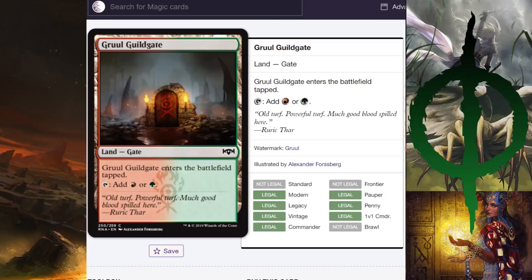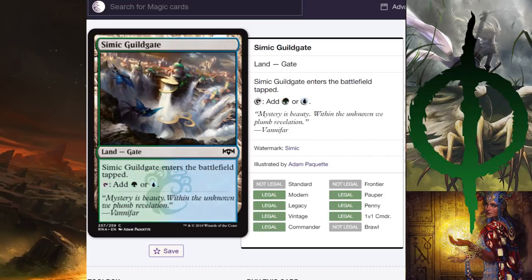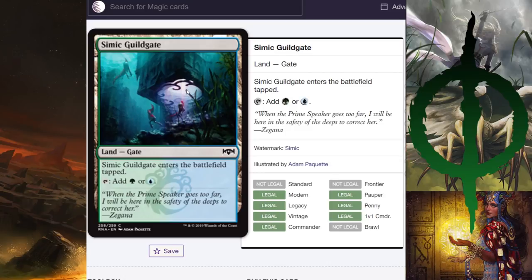The Gruul Guildgate is hilarious — this is the best Guildgate ever. However, it's a broken door! The Simic one is a bunch of people flying into the Zonot sinkholes. These people are underwater. I don't think these are supposed to be merfolk, because merfolk in Ravnica have legs. So that's weird.